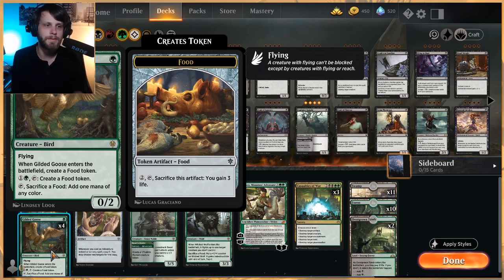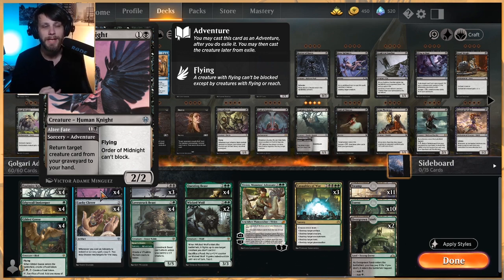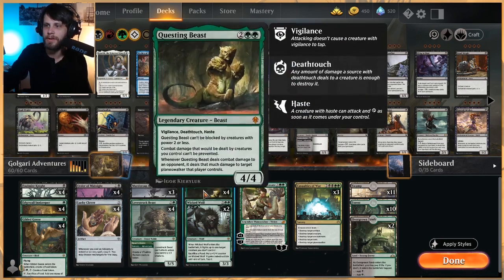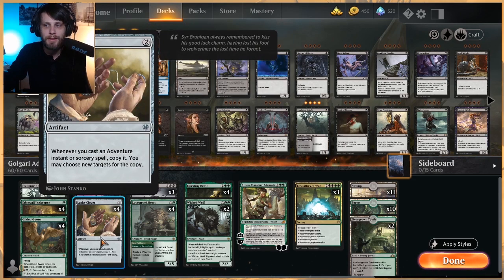Gilded Goose is our ramp piece — not only does it create food tokens, it lets us sacrifice those tokens for mana of any color, and we can sacrifice them to gain life as well. Against aggro decks this will be very handy. In the two-drop slot we have a four-of Order of Midnight — a two-two flyer that cannot block. On the adventure side we can return a target creature card from our graveyard to our hand, which is really solid, especially with Lucky Clover.